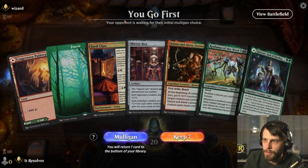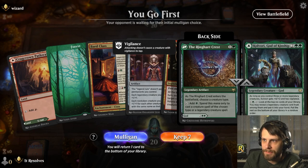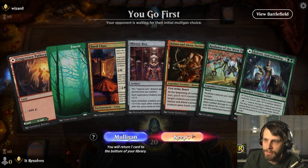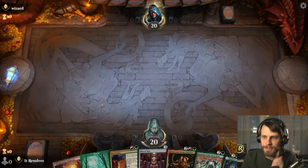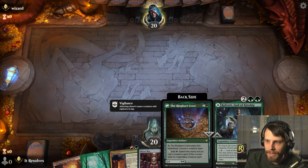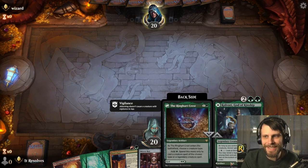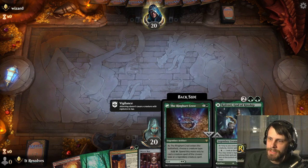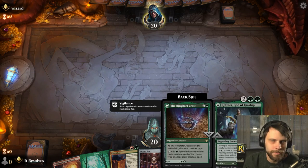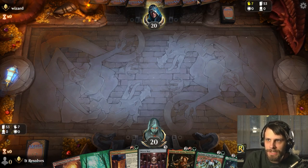Here we are for game number one. This is about perfect for us — we've got the Bard Class in hand, the Mirrorbox, and the Ring. We would like an extra land or two, but Kodama really helps us out, and we can throw some counters around as well. We should be okay. We're choosing a creature type — it really doesn't matter what we choose because we can basically just play this for the legendary side.